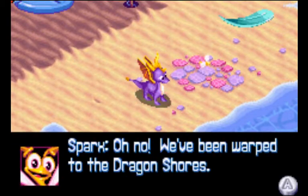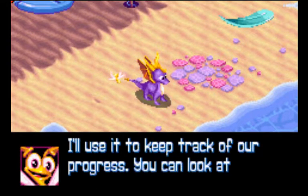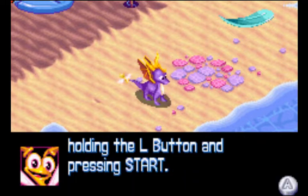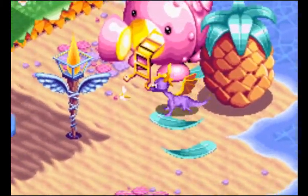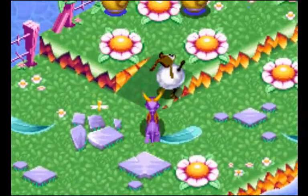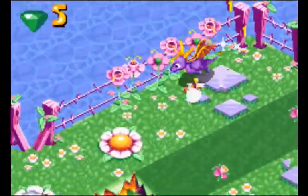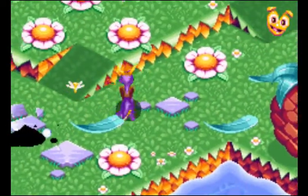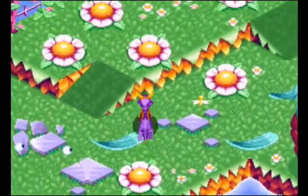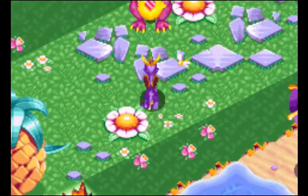We've been warped to the Dragon Shores. We better track down all the hearts and find our way back to the secret lab. Dragon Shores is kind of a recurring location in the Spyro series — it's where all the dragons go for vacation. For those who've never played a Spyro game before, there are creatures around the land called fodder. If you flame those, you get a little butterfly that Sparx can eat to gain back your health. Sparx is your health indicator, basically.